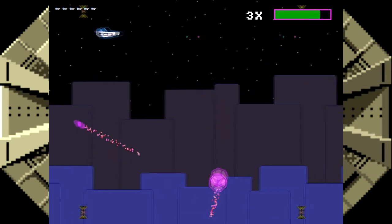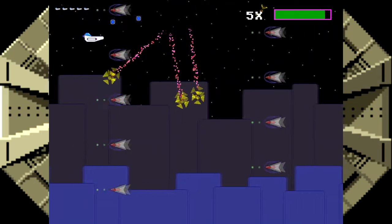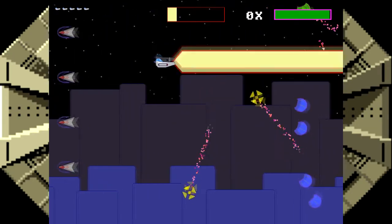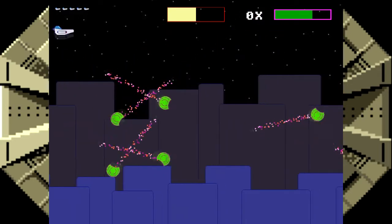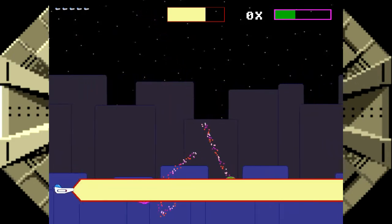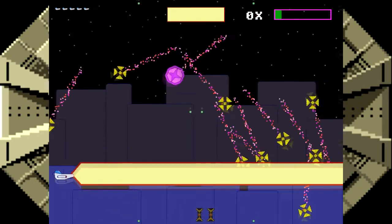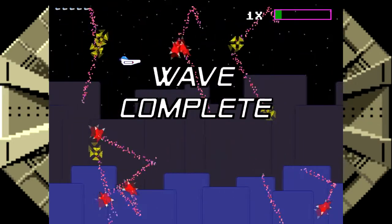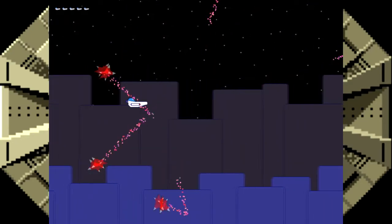We'll see those turret-laying enemies again in the pretty immediate future. I like the turret enemies a lot — they're very difficult to manage. You really have to be on top of them. If you don't get on top of them, they spawn all those little enemies that shoot at you a lot more. On the plus side, your wave can finish faster if you let them spawn a few, but it's risky.